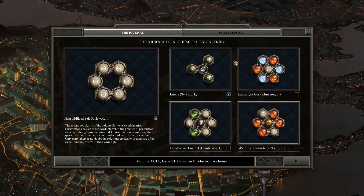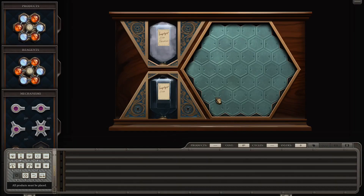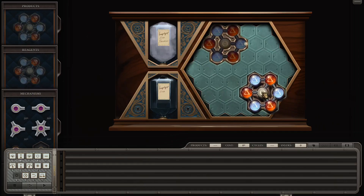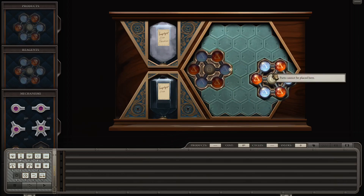Hello, welcome back. Last time I made a puzzle possible by holding it on a reagent for as long as possible. Let's make some lamp light gas. Looks pretty simple, but what's the catch? Well, first catch is it's production alchemy. One field of this size. Catch is my product and reagents are both kind of big, so I might be doing a similar thing here to what I did last time.